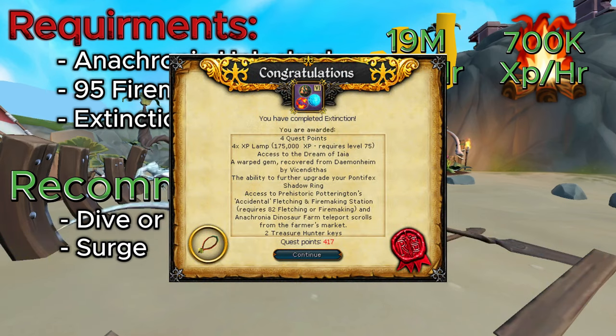Probably the steepest requirement is the Extinction quest, but the rewards are the best I have ever seen. First, you get access to Dream of Iaia, one of the best scaling areas in the game. You'll also get a warped gem and the passive ring of vigor — a massive buff for PvM. If you're into bossing in Zarosian content like Arc Glacor, Kerapac, Croesus, and Zuk, you can also upgrade your Pontifex Shadow Ring to an Enriched Pontifex Shadow Ring, which becomes passive and grants tier 3 troves with increased loot instead of tier 1 or 2.